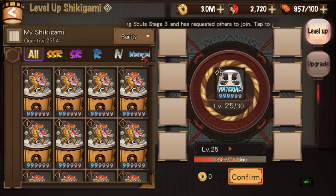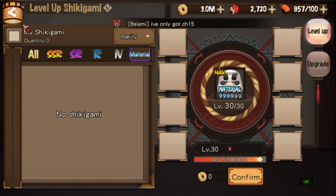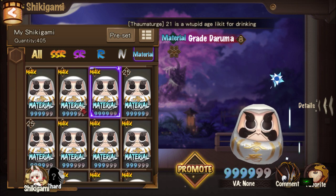So you promote, go to material, feed it one time — it'll straight away go to max level 30. And that guys is how you whale out and promote your Shikis.